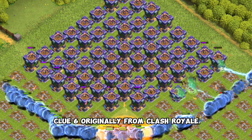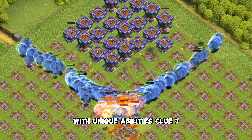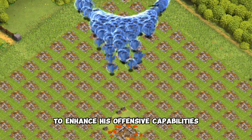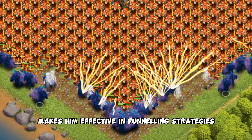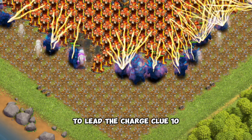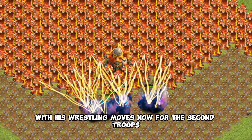Clue 6: originally from Clash Royale, he made his way into Clash of Clans with unique abilities. Clue 7: can be paired with support troops to enhance his offensive capabilities. Clue 8: his jumping ability makes him effective in funneling strategies. Clue 9: often used in ground-based assault strategies to lead the charge. Clue 10: his appearance adds a unique flair to battles with his wrestling moves.